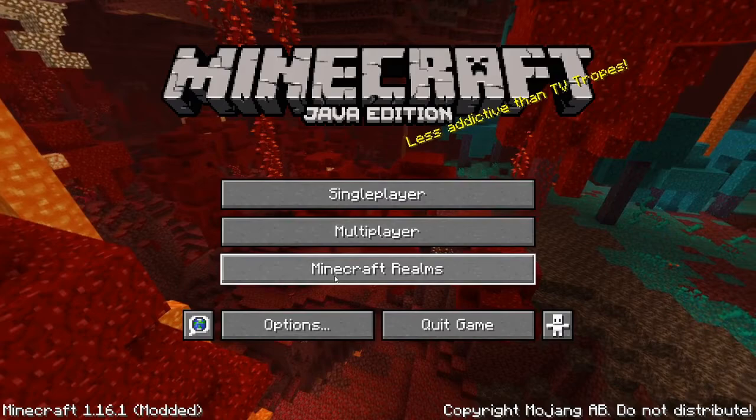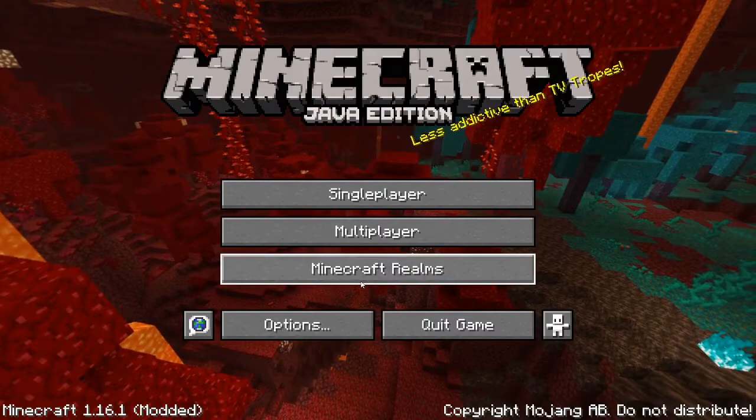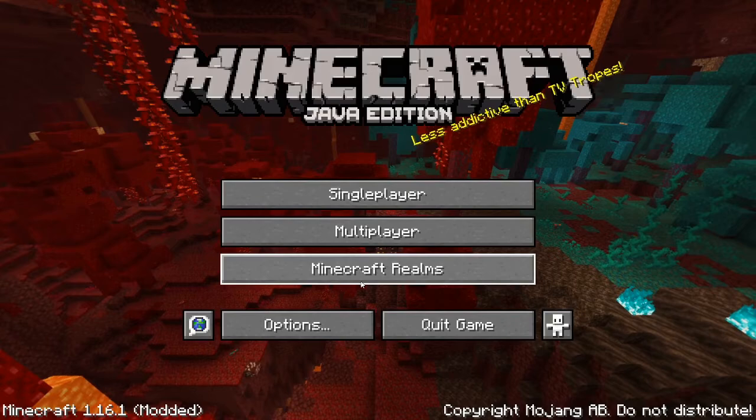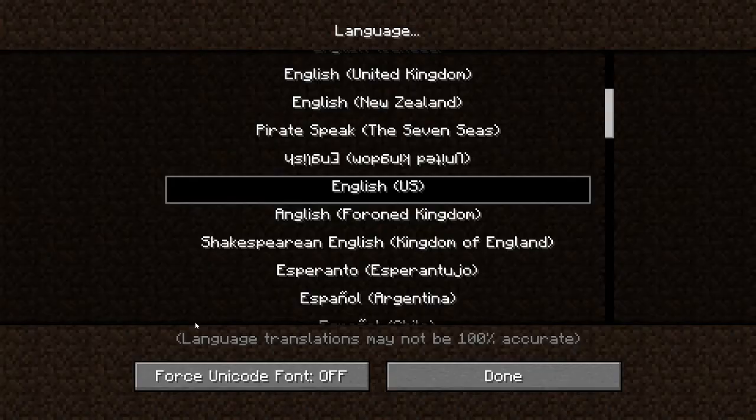Minecraft Realms — because I am outdated, but this is like a world you can play in with your friends, or a map you can play with your friends. But it costs money, so I wouldn't recommend buying it straight away. This is your language — here you can change your language. Pirate speak is pretty funny, and the upside down language is also pretty funny, but I just have it on English.